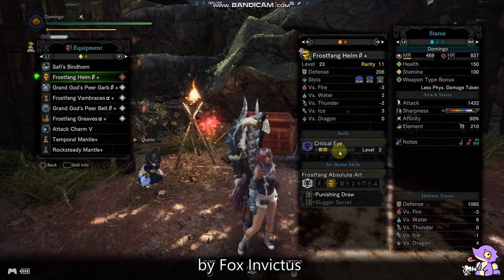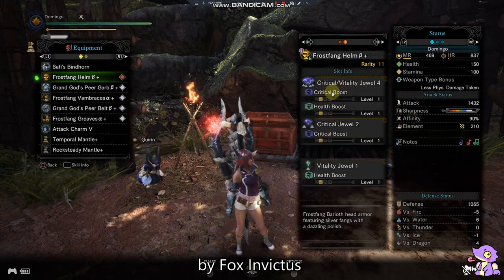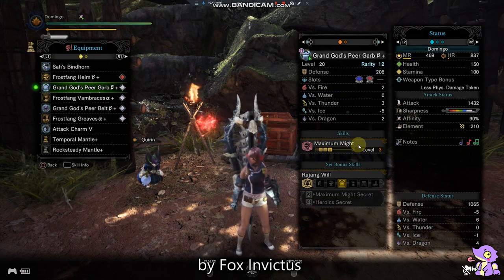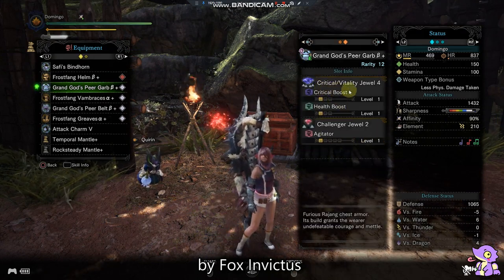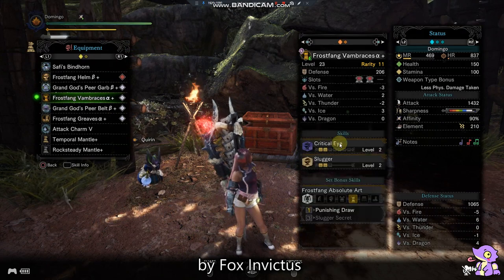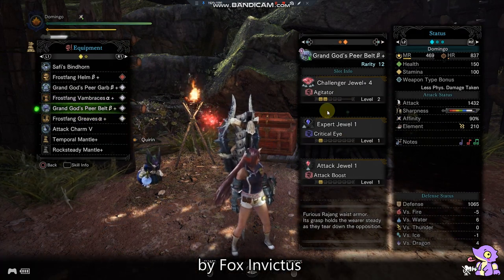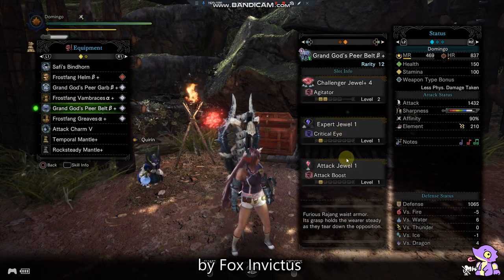We have the Frostfang Helm Beta Plus with Critical Eye 2 inbuilt, and we used a Critical Vitality jewel 4, Critical jewel 2, and a Vitality jewel. On the Grand God's Peer Coil Beta Plus we have inbuilt 3 Maximum Might, with decorations Critical Vitality jewel 4 and a Challenger jewel 2. We have the Frostfang Vambraces Alpha Plus with Critical Eye 2 and Slugger 2, with 2 Challenger jewels 2. On the belt — the Grand God's Peer Belt Beta Plus — which gives 2 Maximum Might, with a Challenger jewel Plus 4, Tenderizer, and Attack jewel.